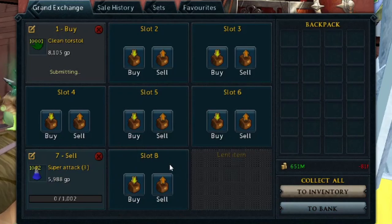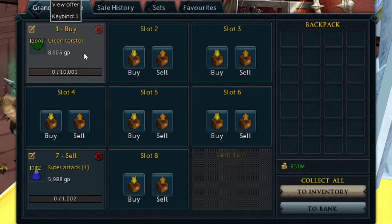Another important thing: you only want to put your items in for one GP more. This makes sure the margins don't get smaller and it helps other people flip as well. Never increase too much — you'll actually be hurting your own profits. You might think adding more GP will be quicker, and maybe you're right, but it's really not worth it to cut into your profits when you don't have to.